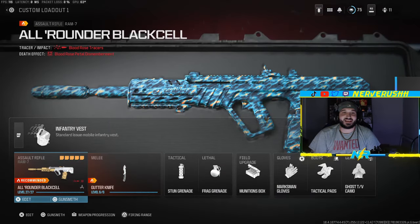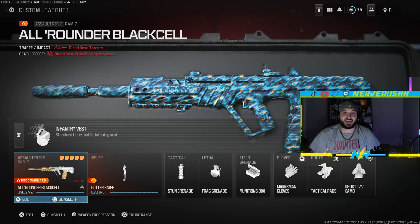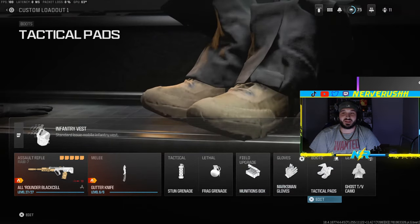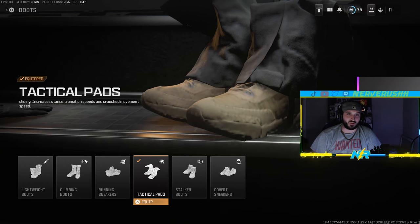Alright YouTube, I'm going to show you how to get the Ram 7 sliding while ADS kills done. You want to put on the tactical pads. What this allows you to do is increase slide velocity, so while you're sliding it'll hold your ADS for you. It increases your stance resistance speeds and crouched movement speed.